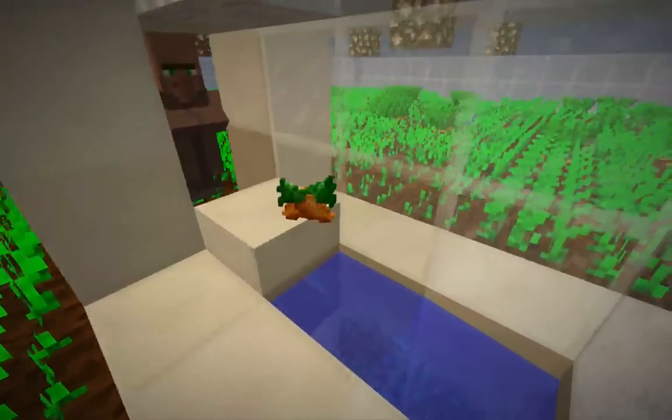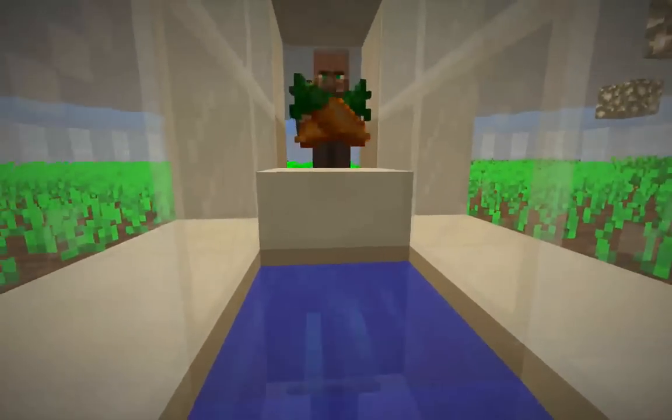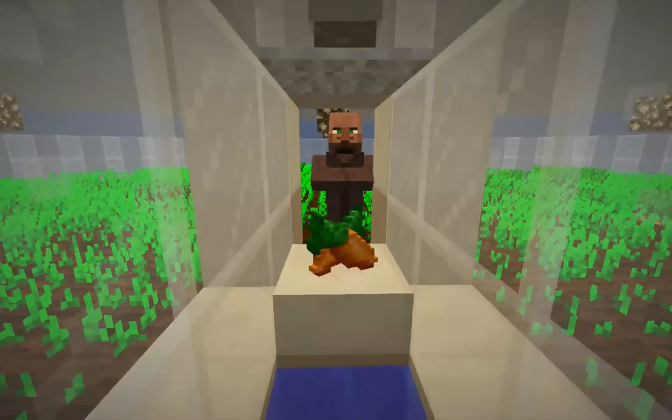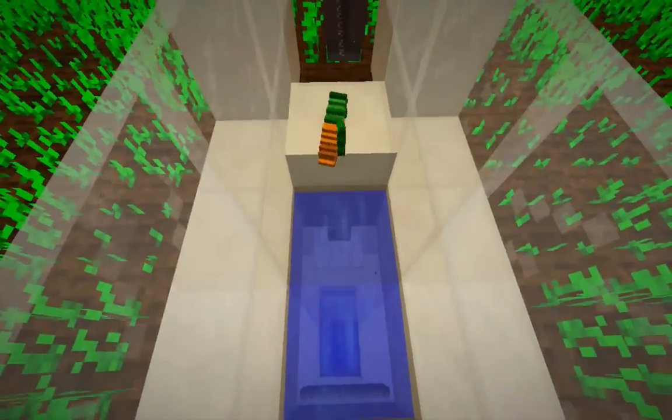One of the things that can be done to fix that is to replace the block that is underneath the half slab with a block of ice. When food is then thrown by the farming villager, it will just simply slide across the half slab into the raised water stream.